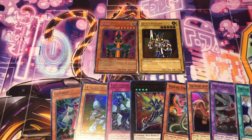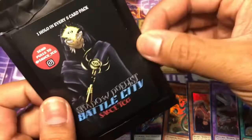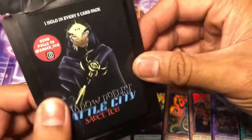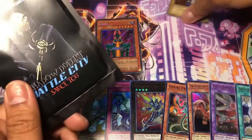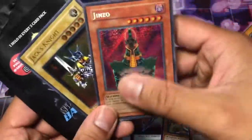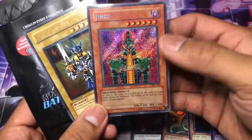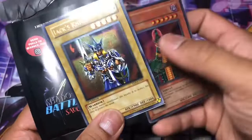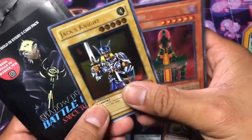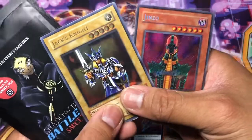Like this video to give me some support. Comment what you think about these packs, and definitely hit up Sauce TCG — I'll have a link to his Instagram and his website. Buy up his packs, there are still some fire chase cards to go. Out of 12 packs I managed to pull Jinzo from Booster Pack Tins and an Ultimate Rare Jack's Knight. I'm Sadisakai and I'll see you guys in the next video. Peace.